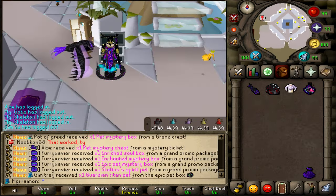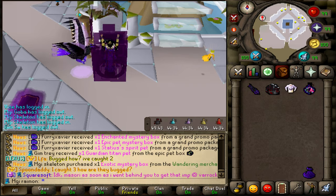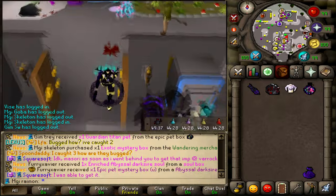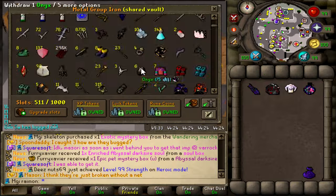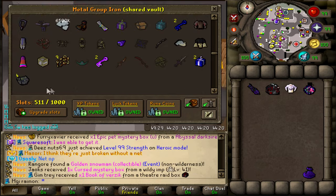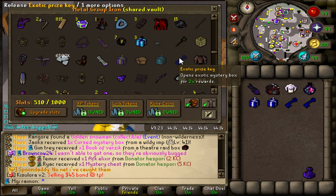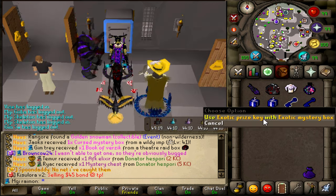Before we continue, there's one more thing I want to do. Skeletum got another exotic mystery box and I also just bought one on Goba, which means two tradable boxes and two exotic keys to use them with. On top of that I also packed a few more soul mystery chests — one from Ghost and three from Skeleton — so we can open those as well. Two exotic boxes, two exotic keys — my first time opening them. Imagine pulling another Flamberg would be amazing, not gonna happen though.